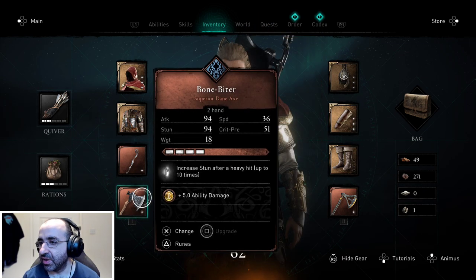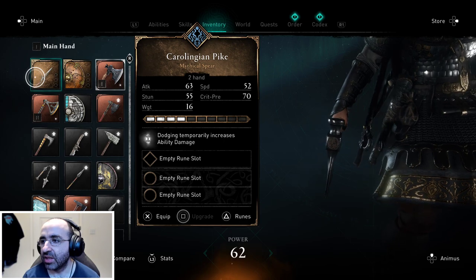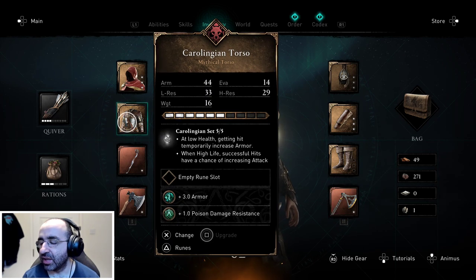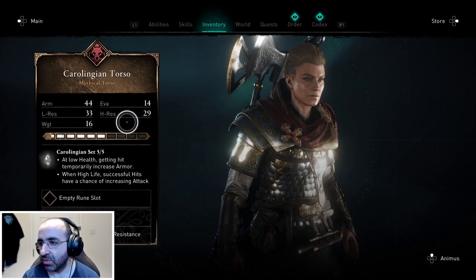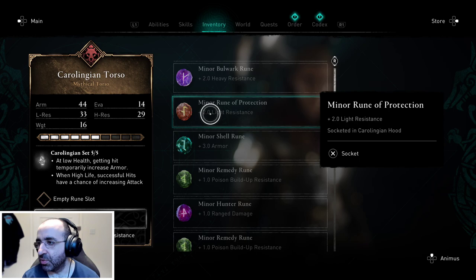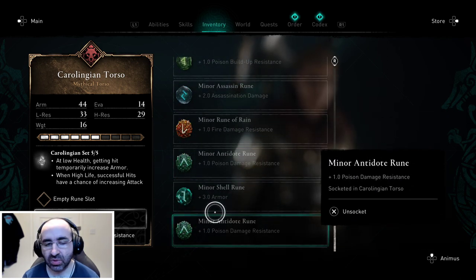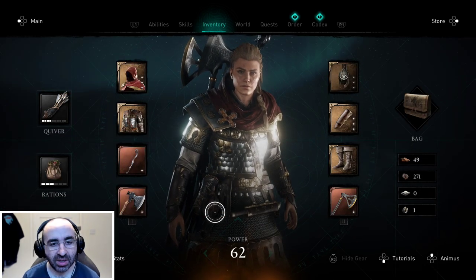You also get the spear and the shield, though they're not something I personally use — I like to go for dual two-handed axes. You can actually switch out your runes from other gear at any time. When you click on 'Assign Runes' and select a slot, on the right it shows 'socketed' indicators, so you can see any runes assigned to different gear sets and make sure they're reassigned to your Carolingian set.